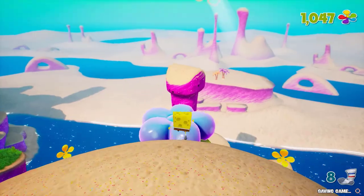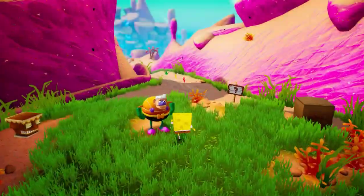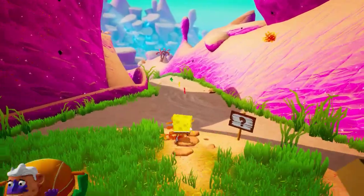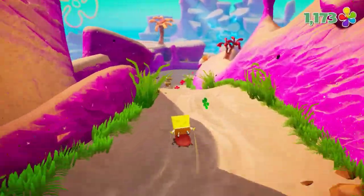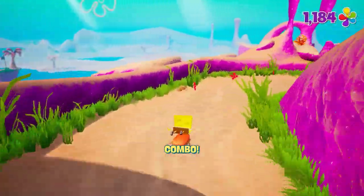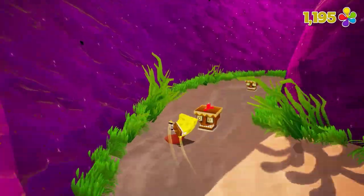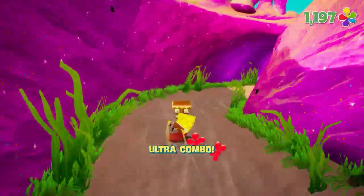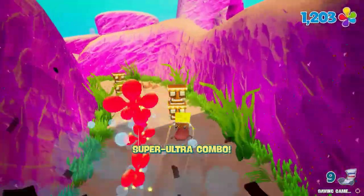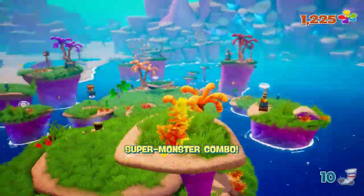After talking to Mermaid Man at the beginning of the second part of Jellyfish Fields, you're going to have to go down a slide which actually contains two socks — one at the end and one in the middle. The first one requires you to make a sharp right turn, which will lead you to a sock, and the second one involves jumping on a platform to reach the next sock.